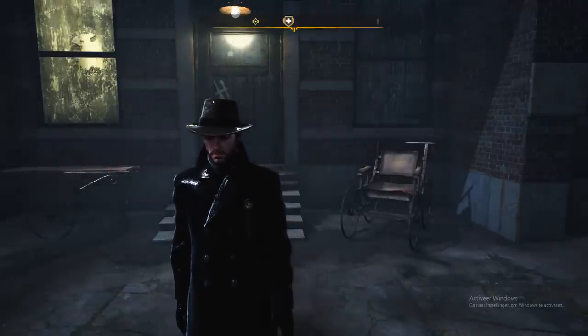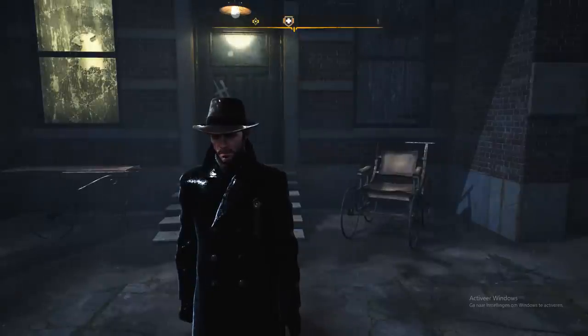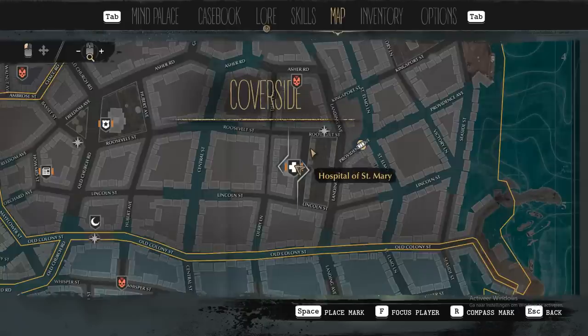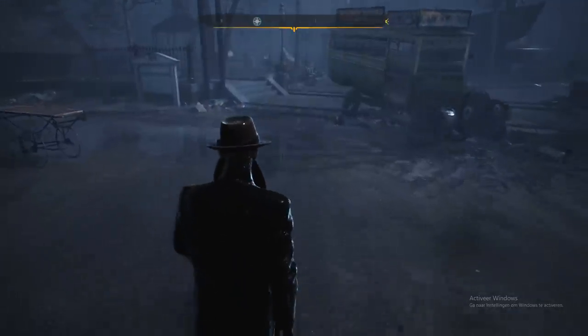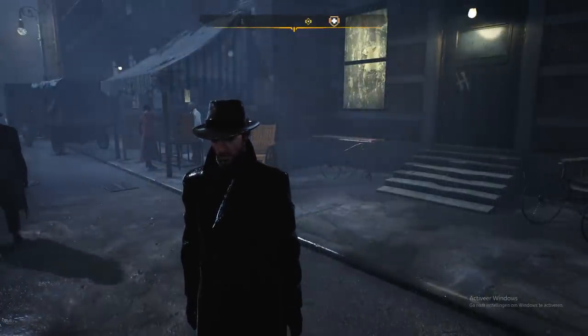Welcome back to another video. I'll be showing you how to unlock the plague doctor outfit. The first thing you need to do is start at the hospital on Saint Mary's, a location you'll pass during the main story or you can walk there whenever. Talk to him and accept the quest Field Research, which gives you this side case.